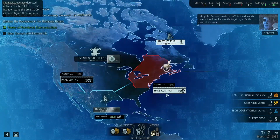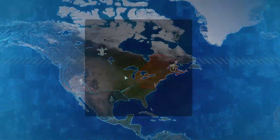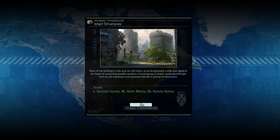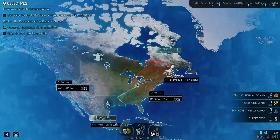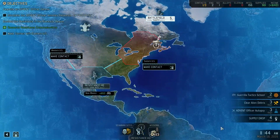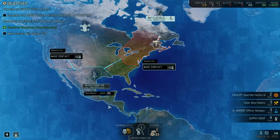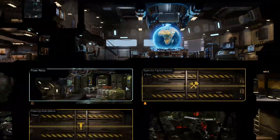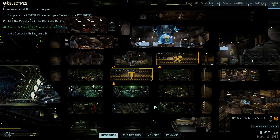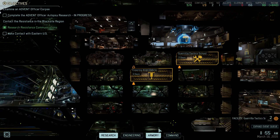With the resistance research done, we can move to contact the next two regions which gives access to the black site. We got three new rookies - Raymond, Roryt, and Denisha. I mentioned last session that I want to start naming soldiers after subscribers and people who leave comments, so I'm going to spend some time renaming everyone. I'd ideally do this at the start of a playthrough.